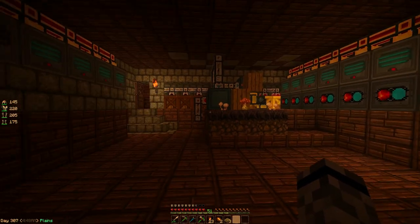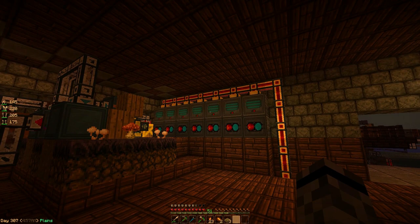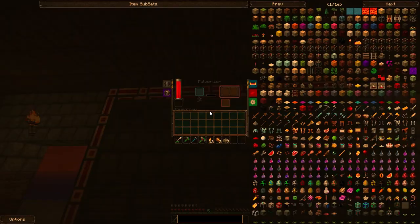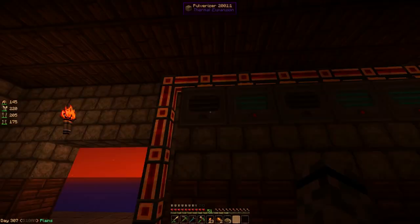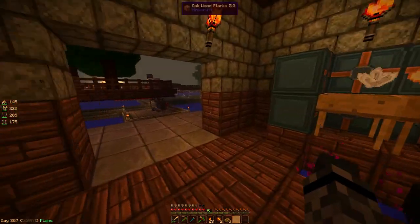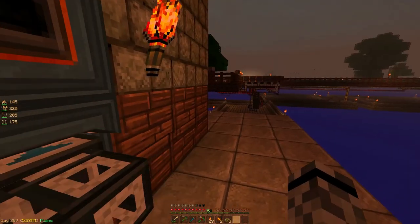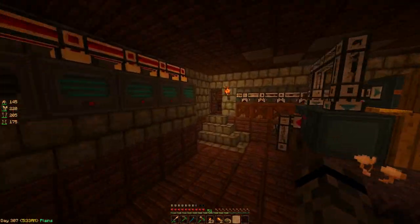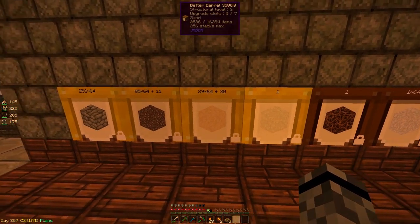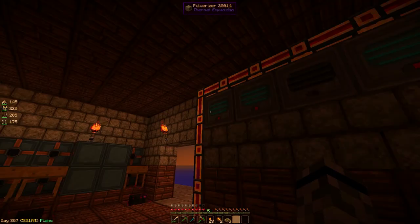Hello everybody, welcome back. I did make it look a little bit nicer in here and I upgraded the pulverizers. I have a five on gravel, one turned off, and one sand turned off. These are just turned off because my dust activator is doing a really good job keeping up. I don't have excess dust, but I do have a lot of sand filing up so I'll turn that one on.